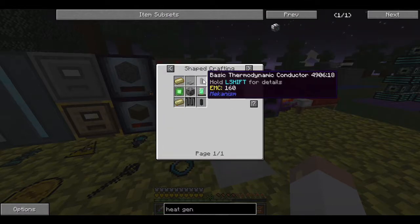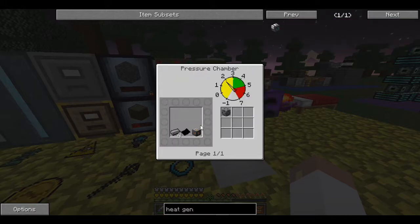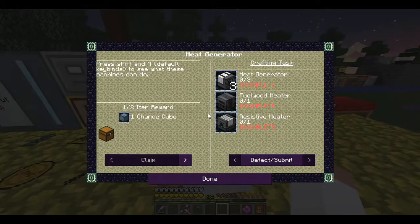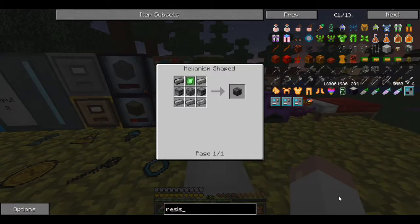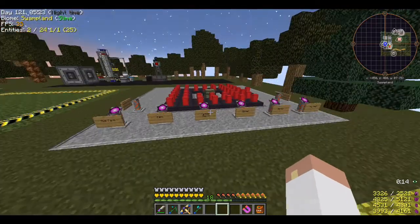I'm going to need more steel casings which means more steel. I need three casings, three plastic, and 12 steel. Making those parts quickly, then I'll also check the other two recipes - fuel wood heater and resistive heater. The fuel wood heater needs four more casings and some furnaces. The resistive heater needs a super heating element plus another casing - so five total casings needed.